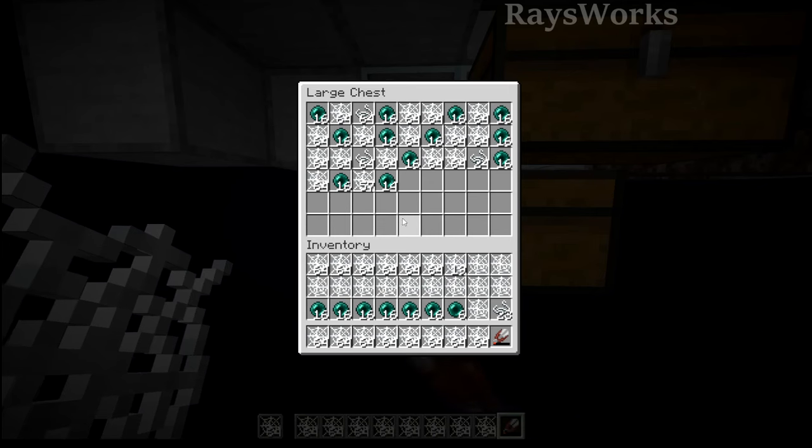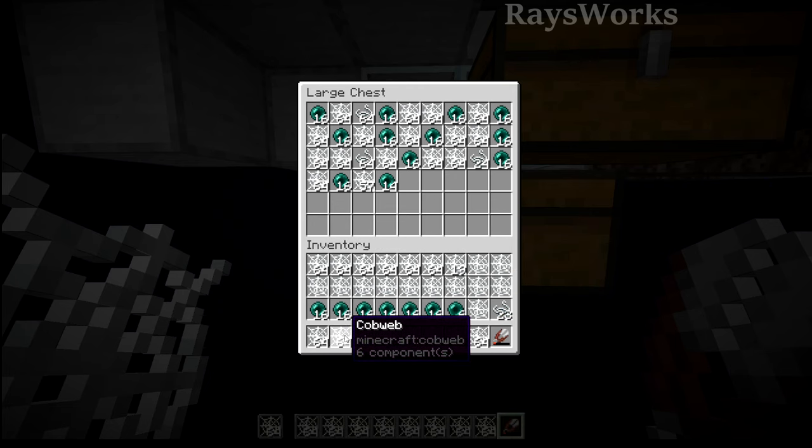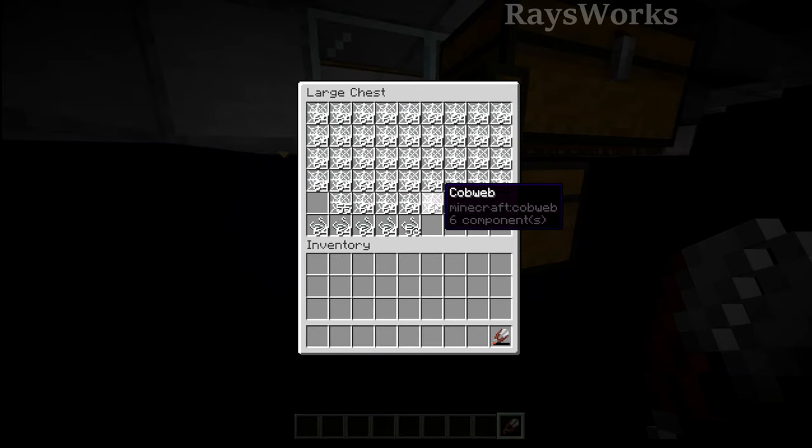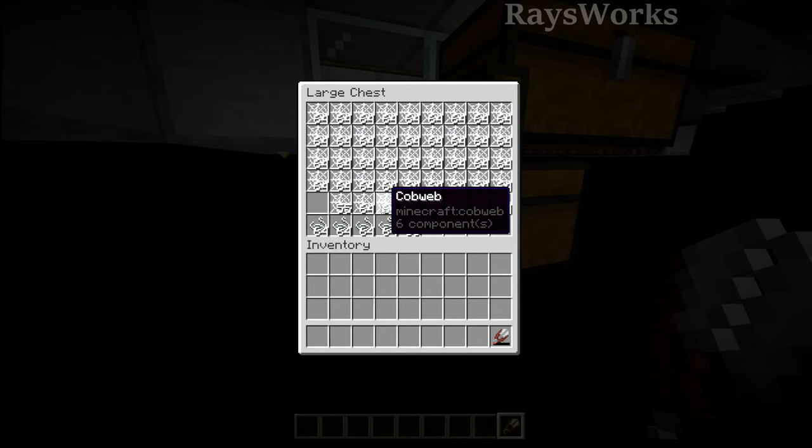So in one hour it produces around 2,800 cobwebs, which is great so you don't have to run the farm too often to get large amounts. You also get some string, and there's also a bunch of pearls you get along with it.